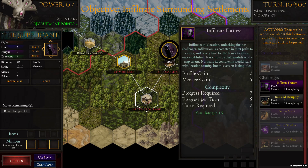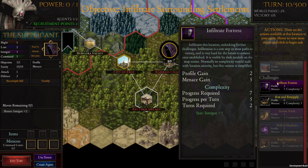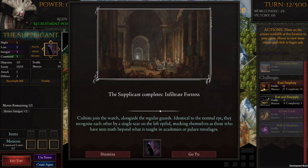When you hover over a stat it shows what modifiers are affecting that action. In this case we have a very high intrigue stat. We'll infiltrate again — notice how fast that went compared to before, because of the higher intrigue stat.